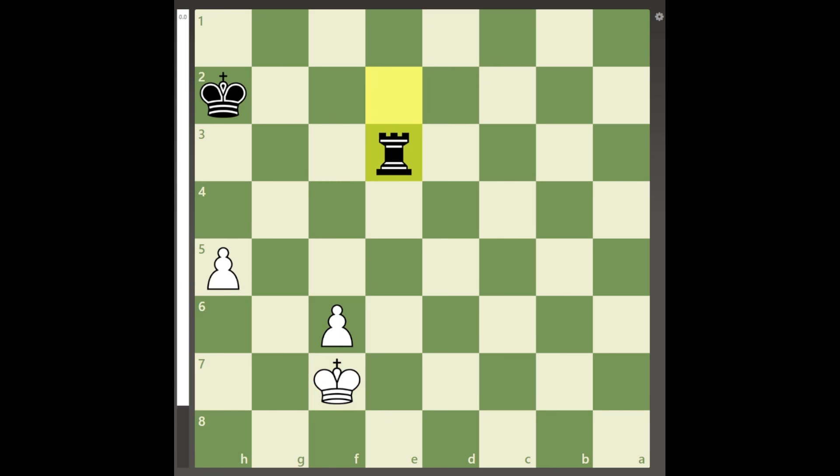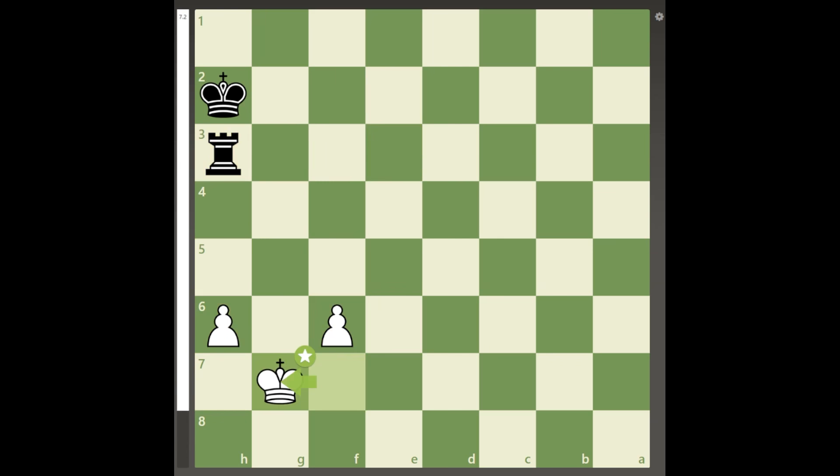Since black's rook must take an extra move to get to the h file, both pawns will reach the 6th rank. And if black tries attacking and checking with the rook to keep both pawns under control, there is a tactic that will break this defense.